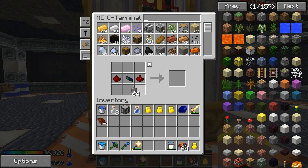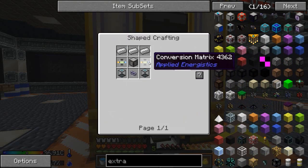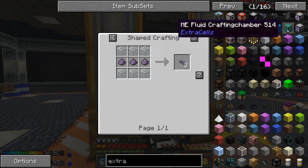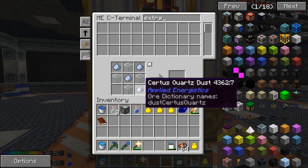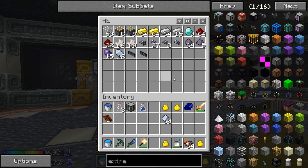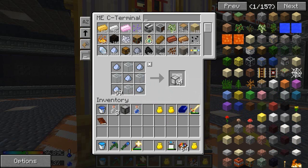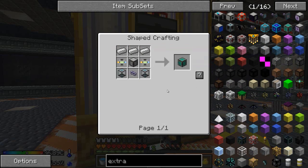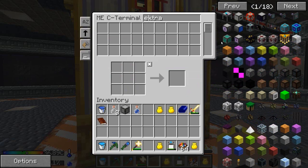All right, cool beans, we should be good — although I needed some more silicon. So let's grab a load of these, we're looking good again. And now we should be able to make this guy. So we'll go back to here, we need to make two of these — two of these guys, and some more certus tanks. We need two more tanks, so let's grab some more glass and certus quartz dust. And I'm really hoping this is going to work because if it does it's going to be awesome. So we'll grab two tanks and — there we go. One fluid crafting chamber, lovely.